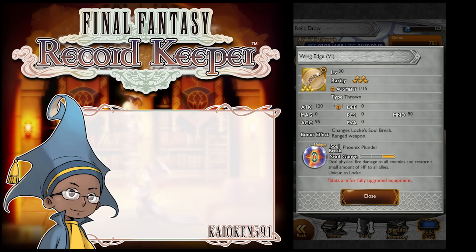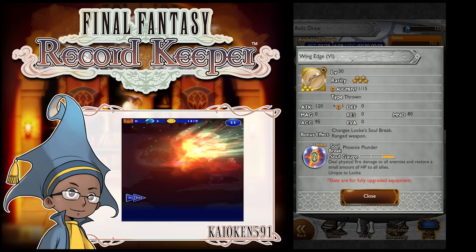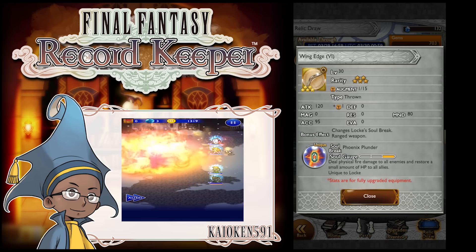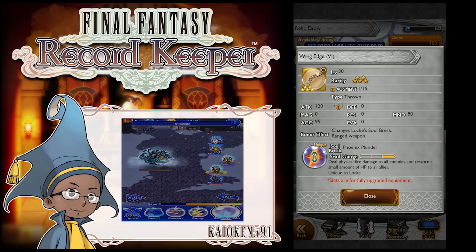Next up, we have the Wing Edge for Lock. 120 attack, 80 mind. This seems a bit weird on a weapon for Lock, but we'll get into that momentarily. It deals fire physical damage to all allies and restores a small amount of HP to all allies — and that's where the mind stat comes in, because this has a slight cure effect on it.